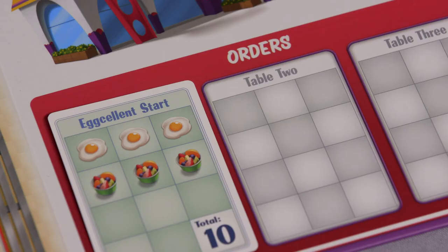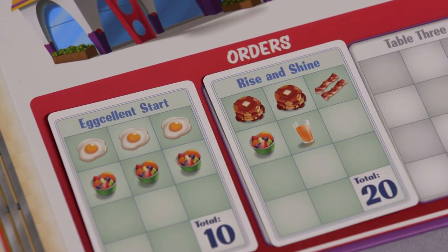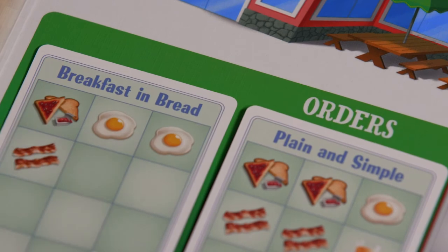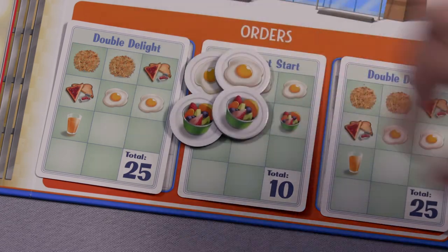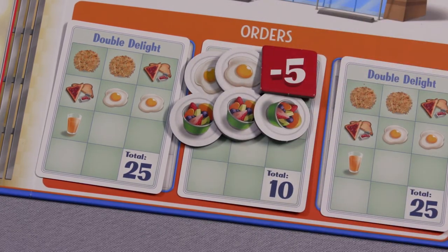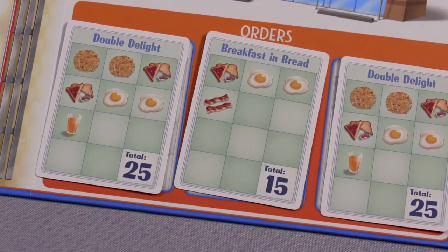Receiving your next customer card: you will receive additional customer orders in following rounds. If you did not serve the customer at your first table, you will place the next customer card at one of your other tables. If you were able to successfully serve your first customer, your next customer card can be placed again at your first table. In later rounds, if all the table spaces on a player's diner board are full, they must immediately serve one of their current customers — even if that order will be incomplete — before receiving a new customer order card.